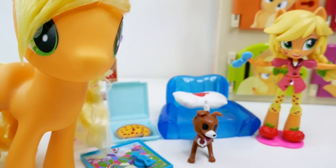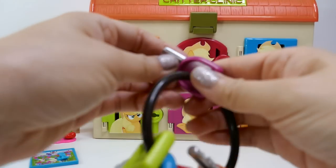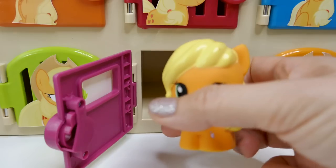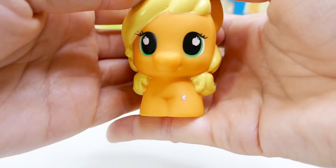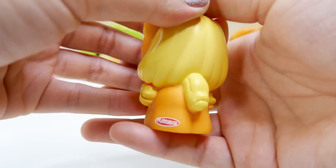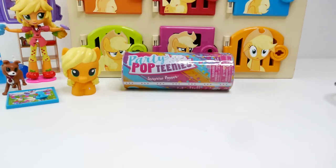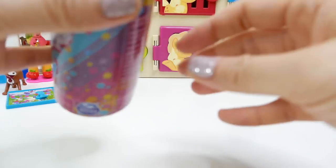Hey, it looks like we found me as an Equestria Girl — good job! Isn't she cute? Alright, we have a lot more doors to open. Let's open the pink door. Oh my gosh, how cute is this — we have a Playskool Applejack! She has apples on her eyes, little pigtails down both sides of her shoulders, and a tiny little tail. Super cute! And look, we have Party Pop Teenies — so much fun — from Spin Master, and inside is a little doll.